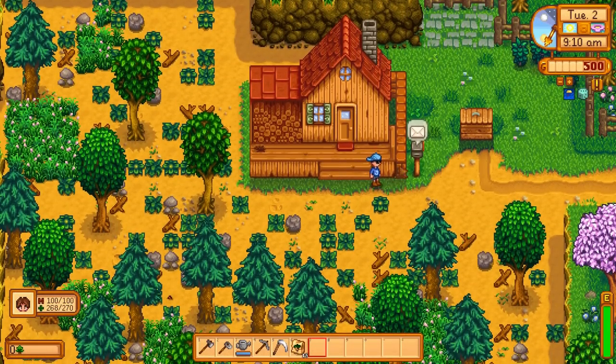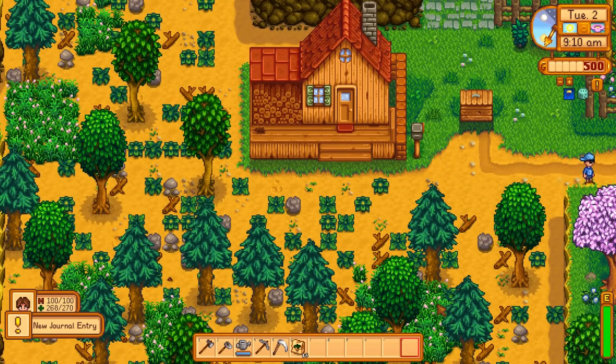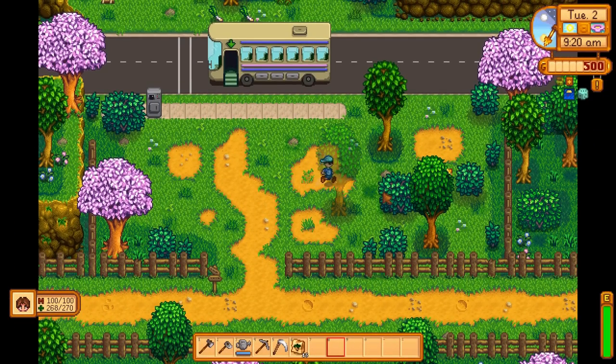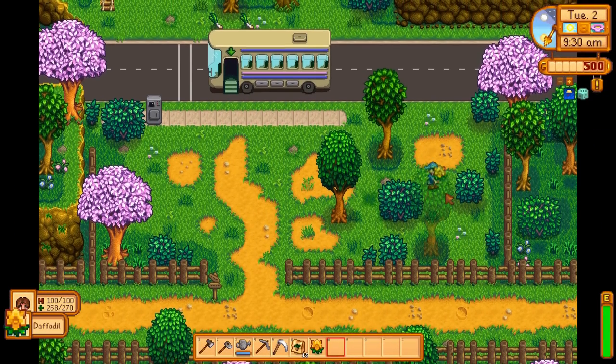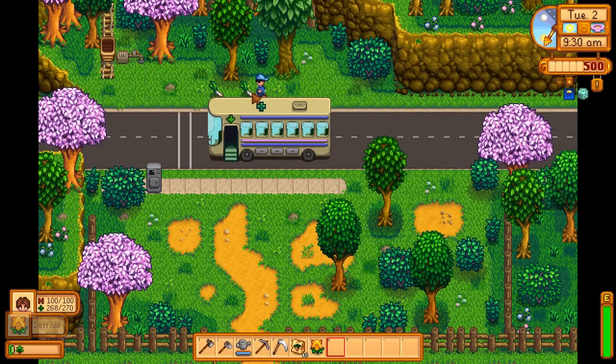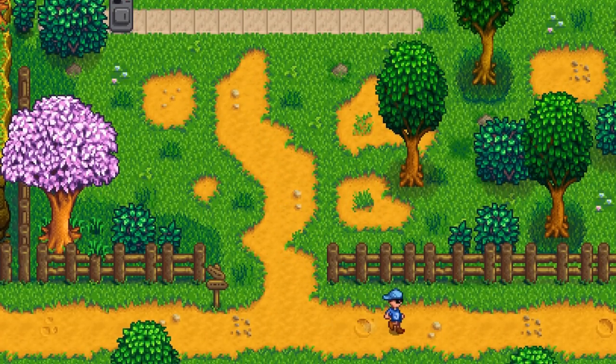And here we go, it begins! The first thing I'm going to do is some foraging because we are going to be battling for all of this stuff, and there's only so much forage goods around. If I can get a little head start and get these, I can do all the seeds later on in the day. I need to go and be sneaky and gather all this stuff — this is going to be a good tactic of mine.